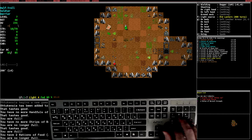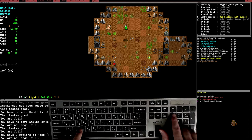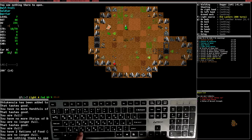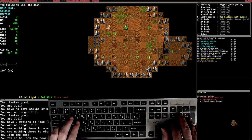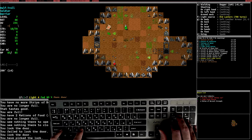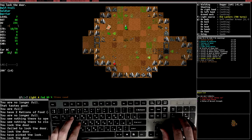Commands to open and close doors: you can just move into a door to open it, or use O for open. To close a door, use the close command. You can also lock doors with Shift-D. Shift-D is also the disarm command — if you find traps, use Shift-D to disarm them. Locking doors makes it harder for monsters to open them from the other side.